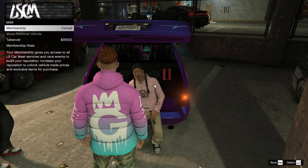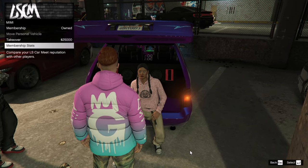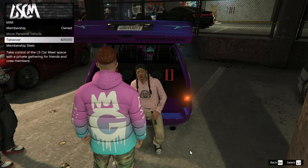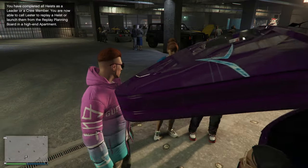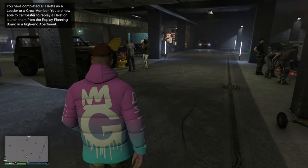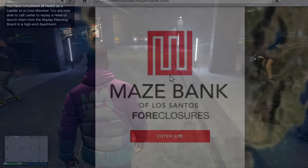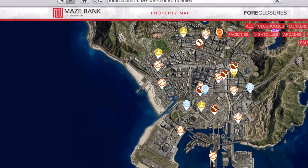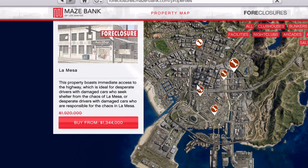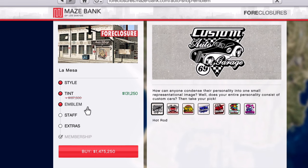On 50% off, we are going to be having the LS Car Meet membership, the LS Car Meet Takeover, and also all of the LS Tuners racing suits on sale. As far as sales on 30% off, we are going to be having the Calico GTF, the Annis Euros, the Vapid Dominator ASP, the Karin Sultan RS Classic, the Pegassi Torero, and all Auto Shop properties, modifications, and upgrades.